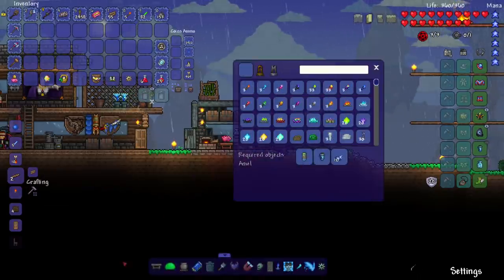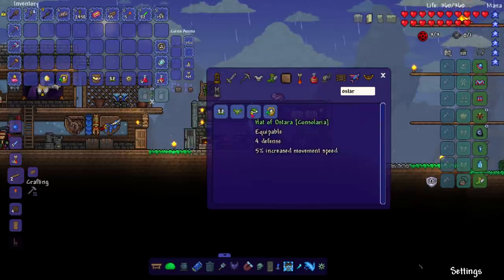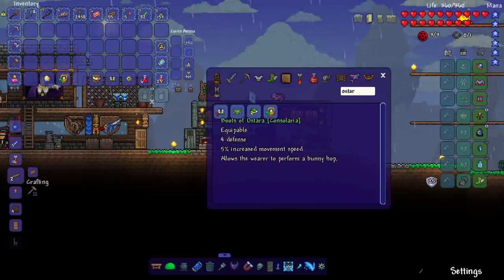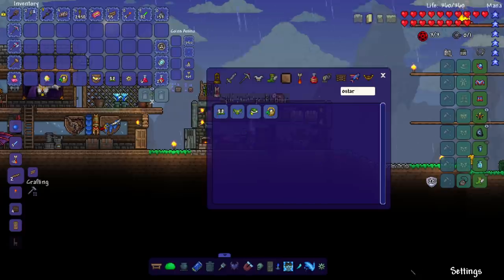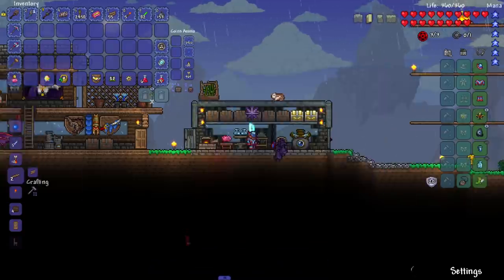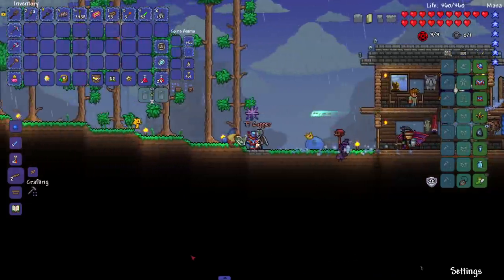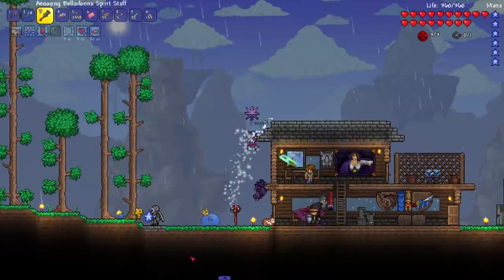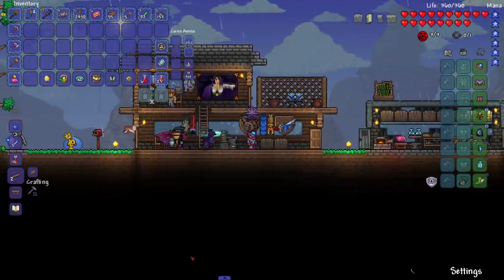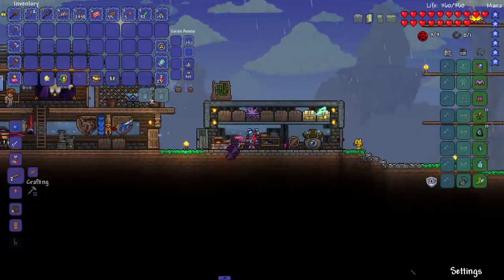The Star set is actually kind of cool — it allows the player to perform a bunny hop. Let me open Cheat Sheet to see the full set: five percent increased movement speed on each piece, plus the bunny hop. It's a cool armor set. I really like that Consolaria adds in all the console, mobile, and 3DS stuff — it makes it feel like you're not left out.